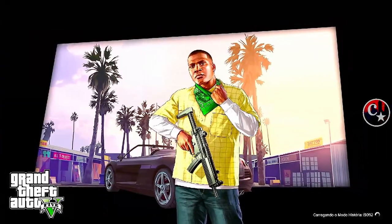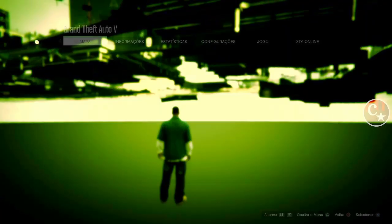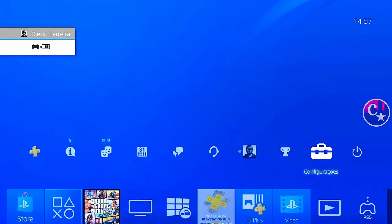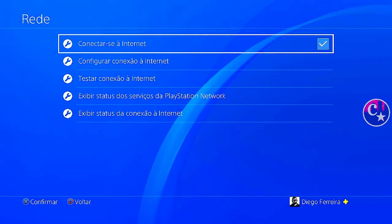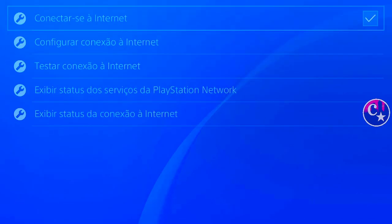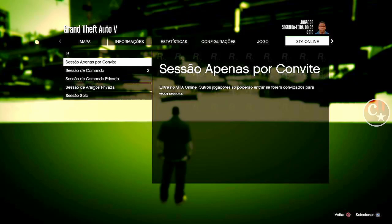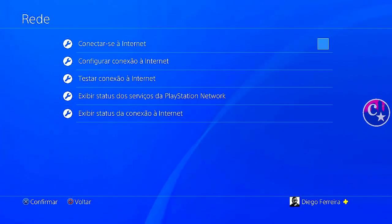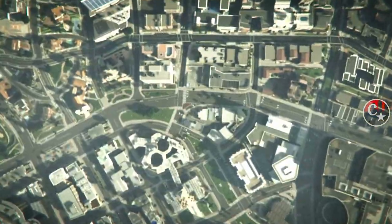A gente vai chegar no modo história — é onde tudo vai acontecer. Apertem o Option, vamos vir em configurações. Por isso que é uma das coisas que só dá pro PS4. Vem aqui em rede, deixa em cima de 'Conectar-se à internet', botão PS duas vezes pra voltar pra tela de jogo. Aqui a gente vai em GTA Online e vamos criar uma sessão de convite. Assim que eu confirmar, começou a subir — tem que ser rápido e ligeiro. Confirma, botão PS duas vezes, desconecta, espera uns dois, três segundos, conecta, volta pro jogo, e aí automaticamente a gente é mandado novamente para o modo história.